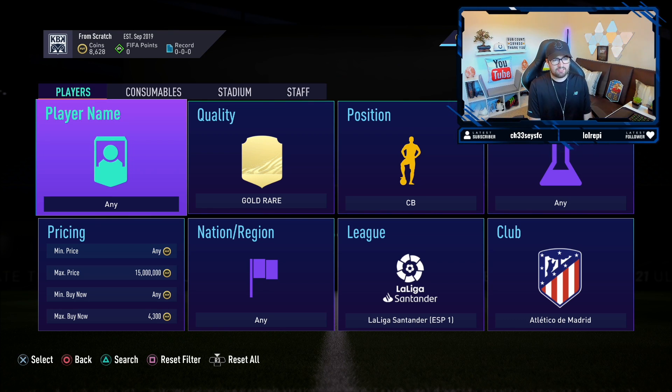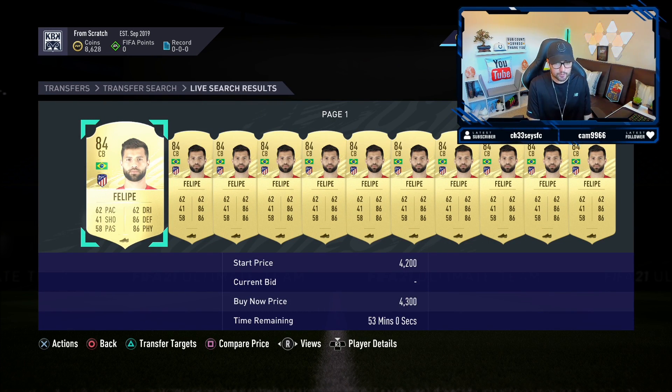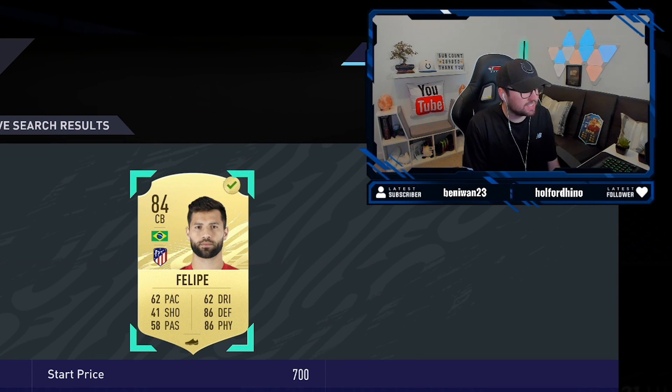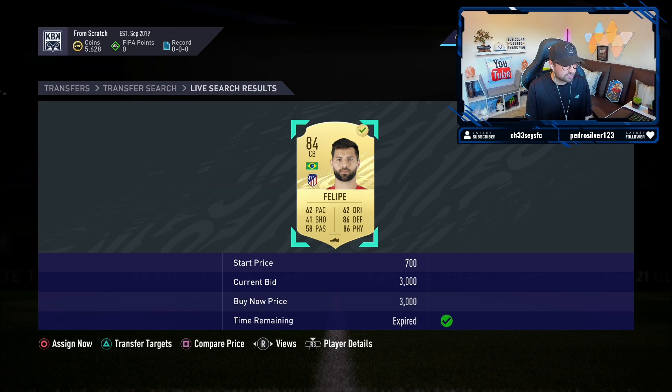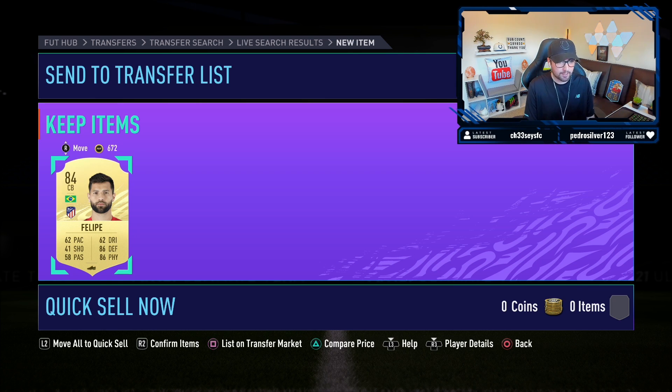The final filter we're going to explore today is gold rare center backs from Atletico Madrid - I've talked about this in a previous video but haven't tried it yet on PlayStation. It's probably going to be super competitive, but the cards are selling for about 4.3k coins. There are three different items: Felipe, Jimenez, and also Hermoso. We go ahead and get ourselves a Felipe. As we know, this card sells for about 4.3k - it's the first trade we've gotten successfully on this filter despite missing quite a few.